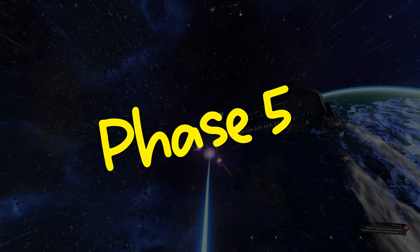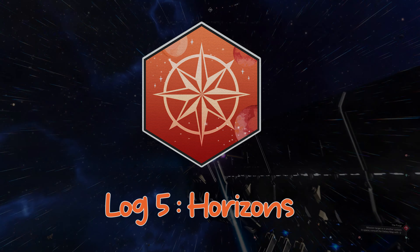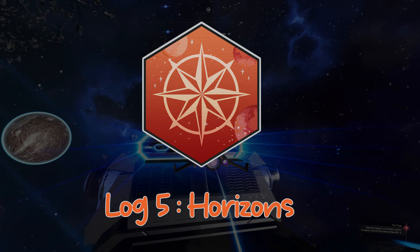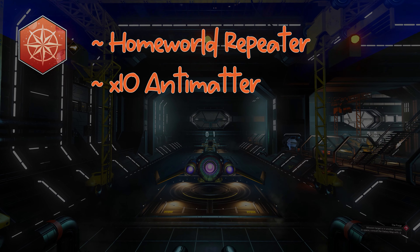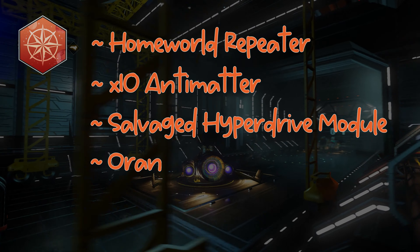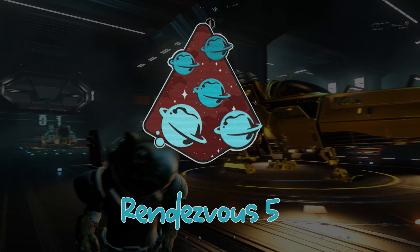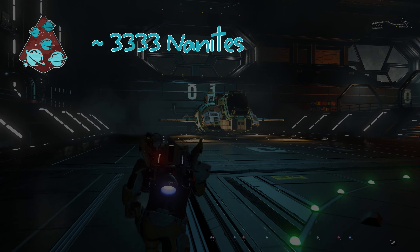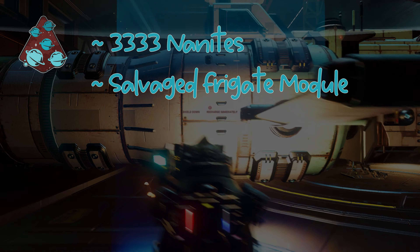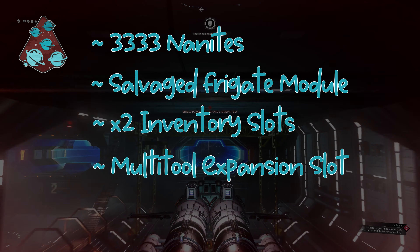We now move on to the fifth and final phase. As before, the first milestone is to read the captain's log aboard the freighter — remember to ensure you are in the final rendezvous system. Once read, the rewards are a Homeworld Repeater, Tin Antimatter, a Salvaged Hyperdrive Upgrade, and Orange Paint. The next milestone is to reach the final rendezvous. Once there the rewards are 3333 nanites, a salvaged frigate module, 2 inventory slots, a multi-tool expansion slot, and a cargo bulkhead.